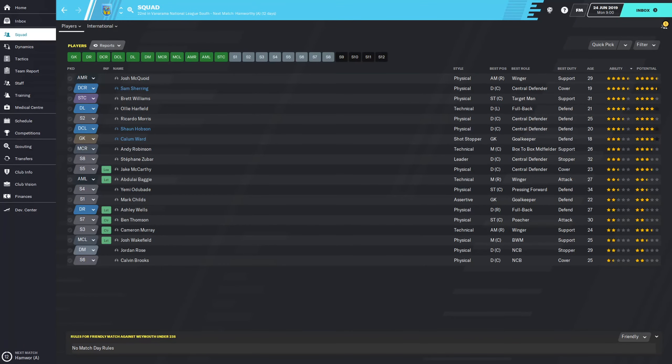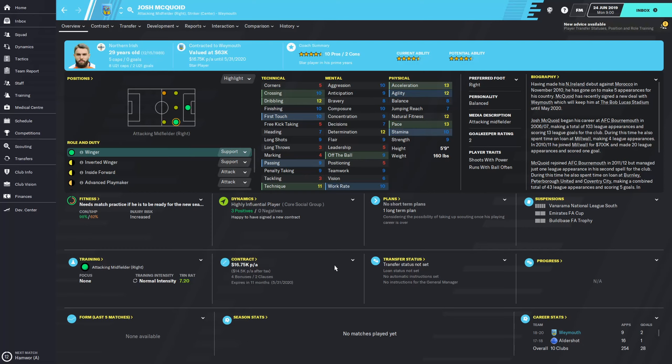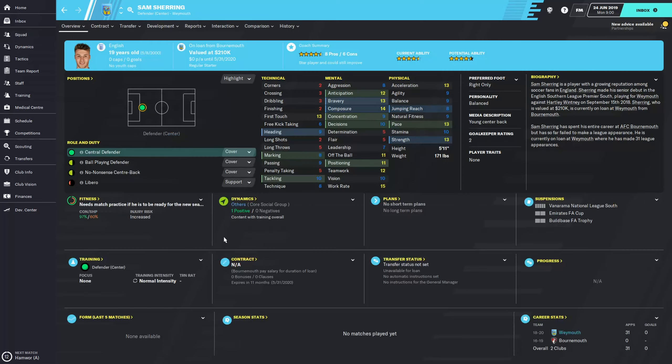Here is the first look at our squad, filtered by current ability. We have two four-and-a-half star players. The first is Josh McQuade, 29 years old, a Northern Ireland right winger - doesn't look like the best player I've ever seen, but does have some decent physical stats and his technicals look good for a right winger. I'm pretty sure I'm going to be playing him on the left side as an inside forward. The other is Sam Sharing, who we already looked at.